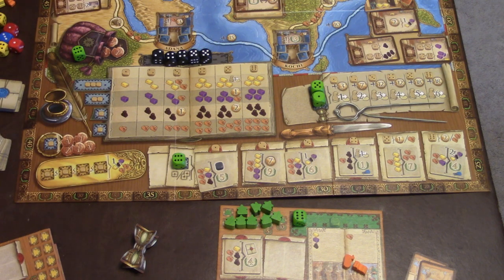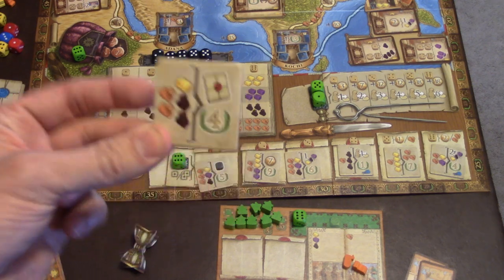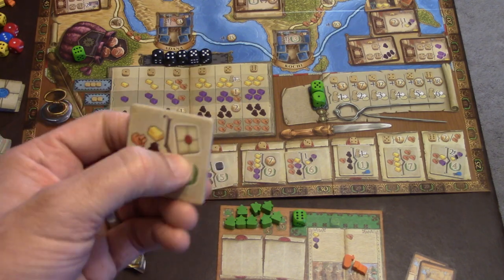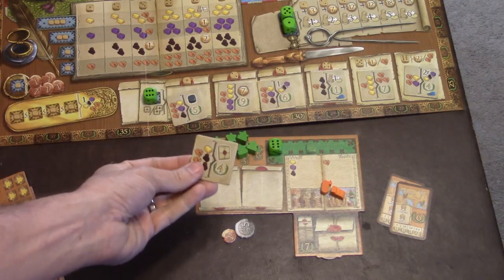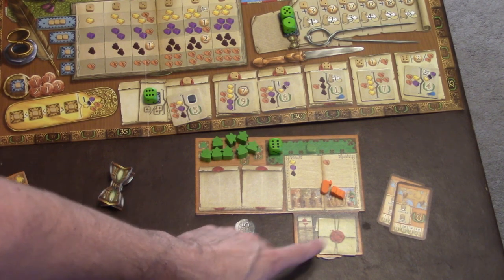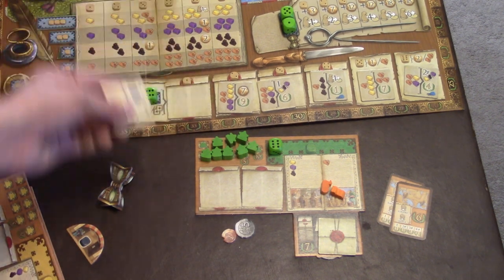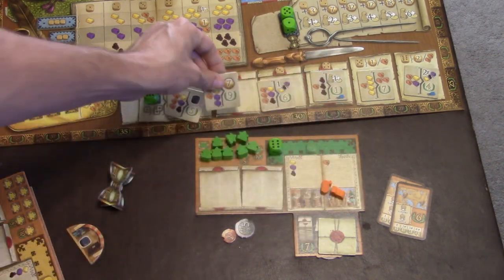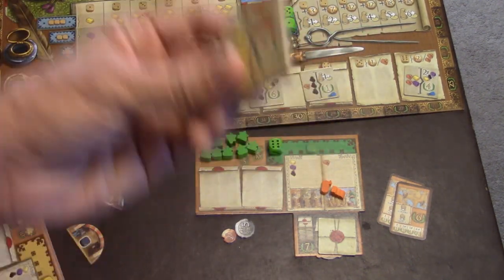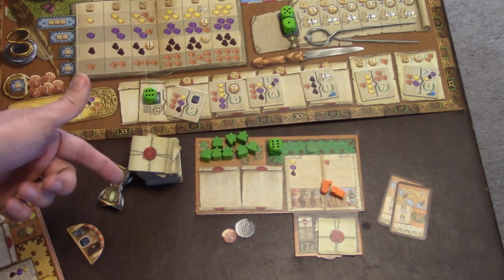Now let's talk about contracts. Fulfilling a contract is a free action — it doesn't count as one of your regular dice placement actions. If you had two pepper, a gold, and two camels, you'd trade it in, get four victory points, and an extra contract from the stack. Once completed, you flip it over and put it under your completed contracts pile. At the end of the game, whoever has the most completed contracts gets a bonus seven victory points. Contracts can also reward black dice, extra coins, resources, free movement, or extra camels.